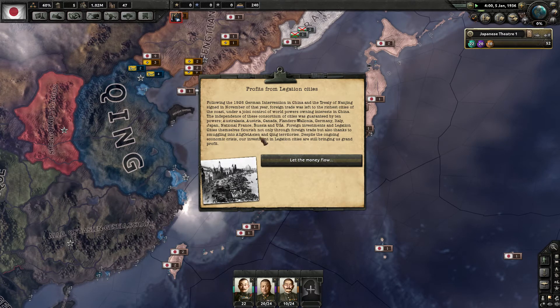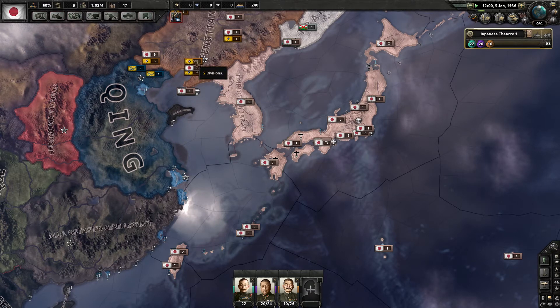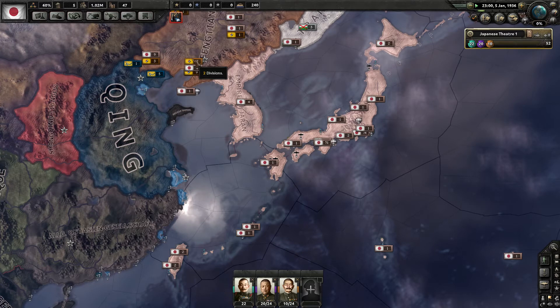Despite the ongoing economic crisis, our investment in legation cities is still bringing us grand profits. As for political factions in Kaiserreich: I don't believe fascism rises in this game — though there could be a fascist path. You have three general factions: those trying to overthrow the victorious German faction, more democracy-oriented; the communists; and the old guard.